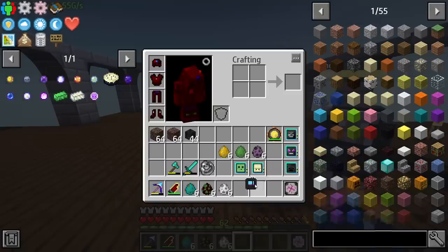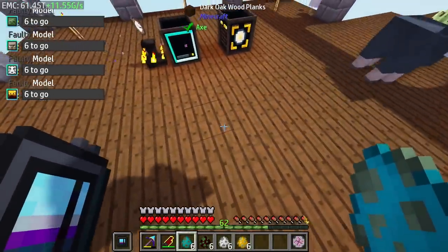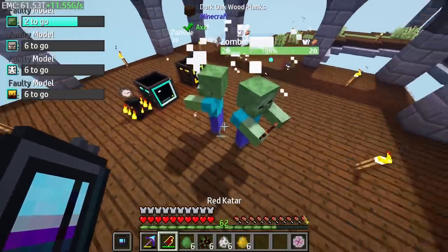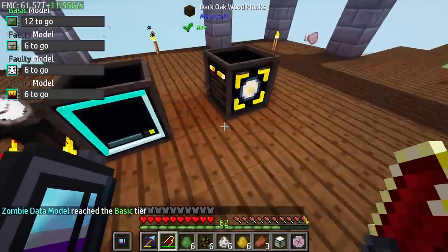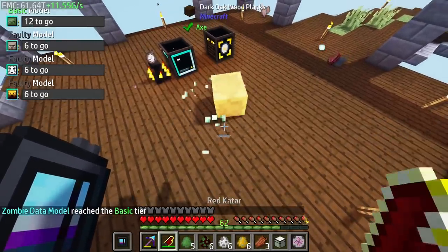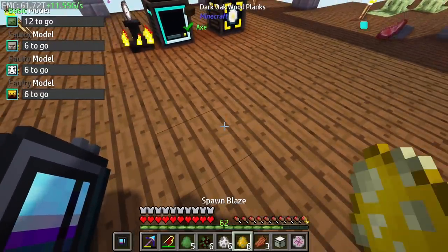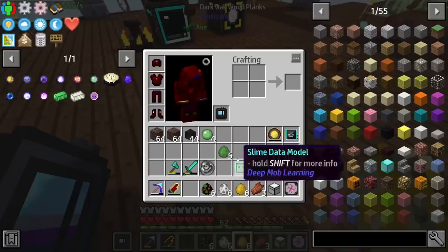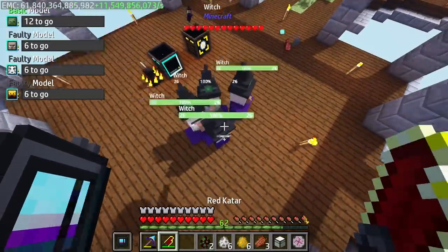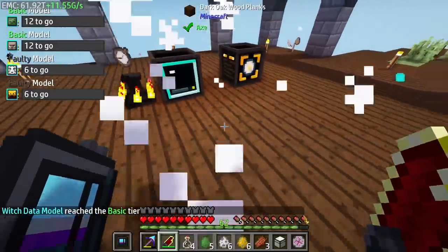We put this in our offhand and we can just literally spawn a bunch of zombies here. We gotta make sure we kill them though. Just like that — so that is a basic tier. Slime might be a little bit easier actually. I didn't need the slime — we just need these few. All right, witch! Let's get you guys killed. All right, two more to go. Witch is dead, we got that one done.